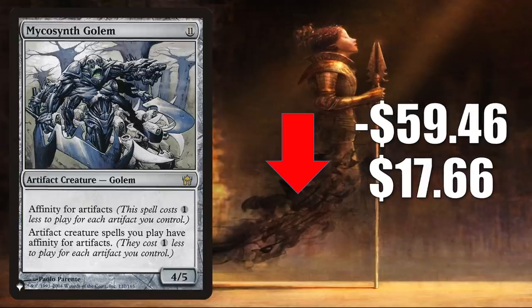And number 1 is Mycosynth Golem from the list. Every week I say it's going to go down and it keeps going up — but finally it goes down $59.46 to $17.66, still too expensive though. This is a solid card in Commander Artifact builds and has seen increased play recently because of some cards from Commander Legends: Ich-Tekik Salvage Splicer and Rebecca Architect of Ascension.